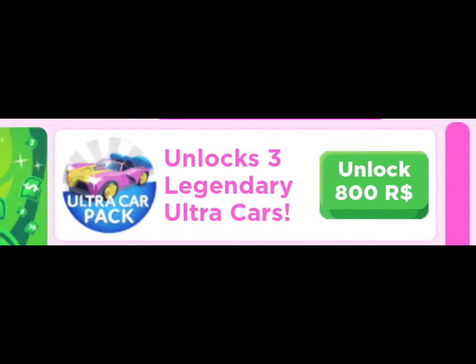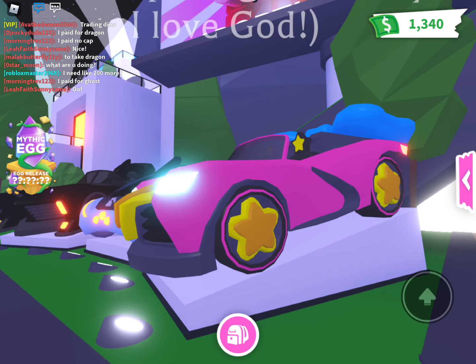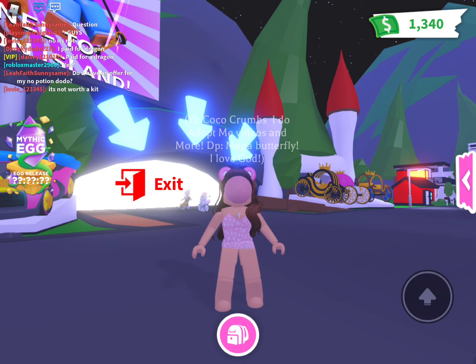Now let's take a look at the three new legendary ultra supercars. I don't exactly know the names, but you have this really cool sleek black one, this almost hover car white one, and this really cute pink one. Now if you guys have one of the old supercars such as the Tiffany, the Douglas, or the Axel, those are going to be super rare since they are now out-of-game Roblox items.